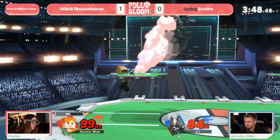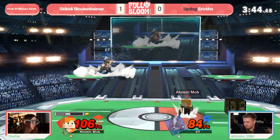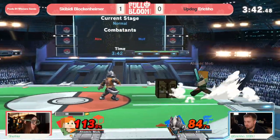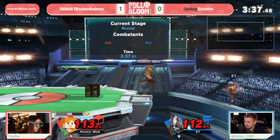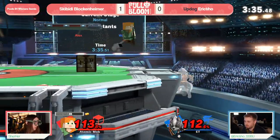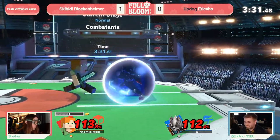Eric can start fishing for up smashes or down smashes to read a roll. There it is - looking for a way to find the stock, because you know that Blockenheimer in turn is going to be looking for that F smash or a back air right at ledge. The Wolf Slash going angled low, just trying to find a little extra space to work with.